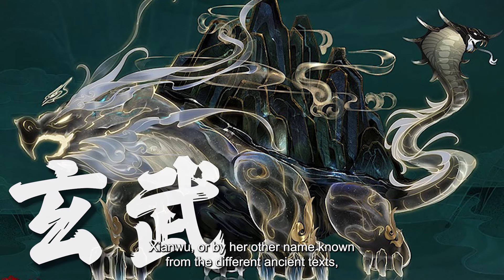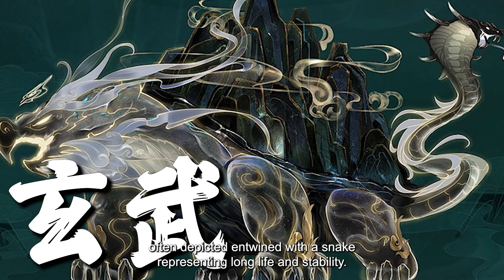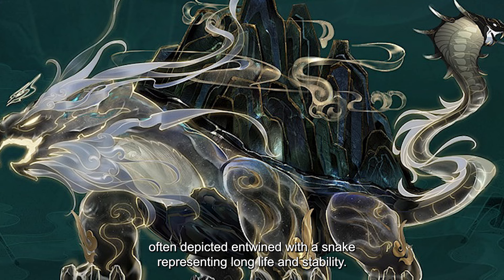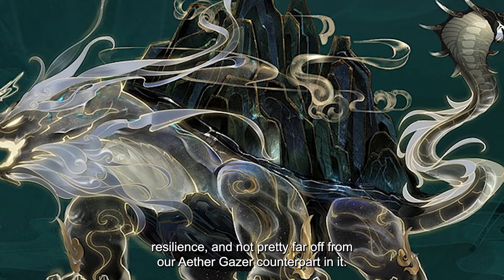Xuan Wu, or by her other name known from different ancient texts, Ziming, representing water and the season winter. The Black Tortoise is often depicted entwined with a snake, representing long life and stability. It is the guardian of the northern direction, linked to wisdom and resilience — not pretty far off from our Aethergazer counterpart.